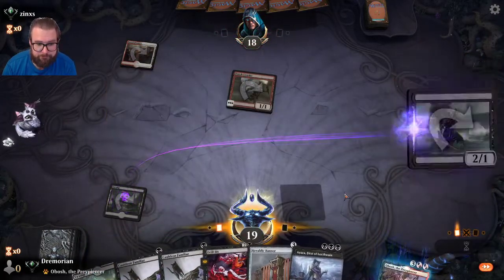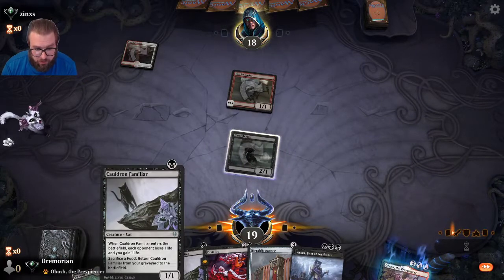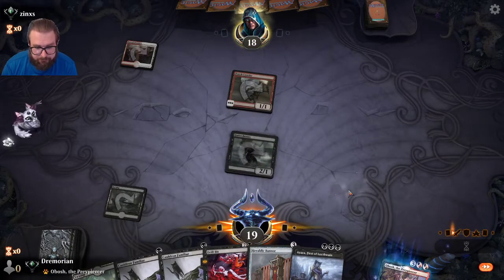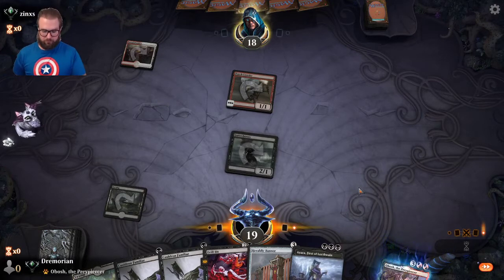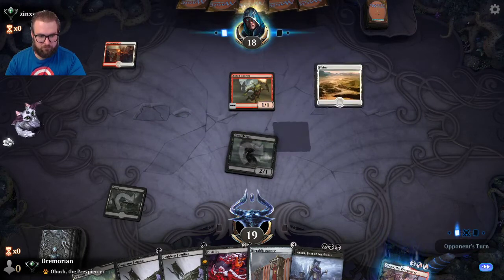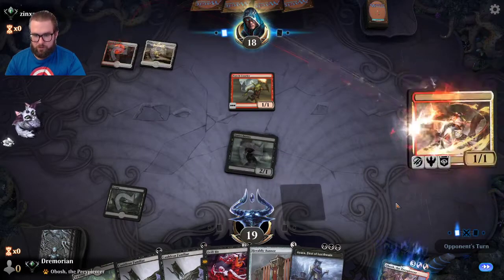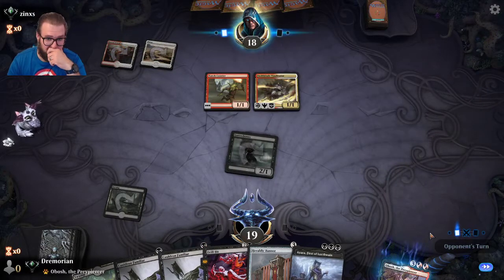Pick up Gutter Bones. Next turn will be Cauldron Familiar into a Drill Bit. Opponent plays Swift Blade Vindicator.